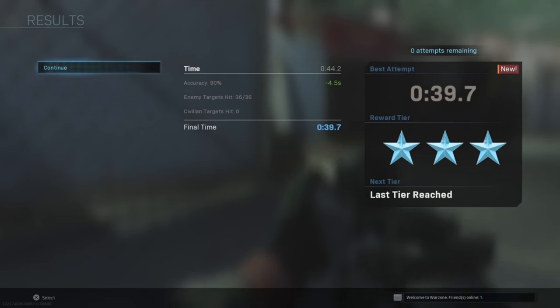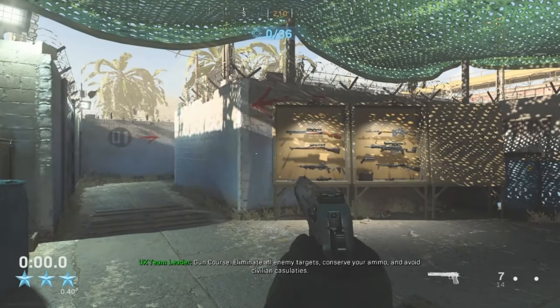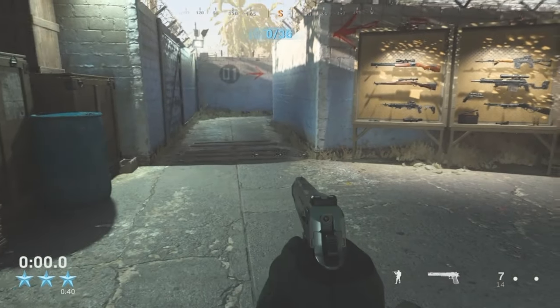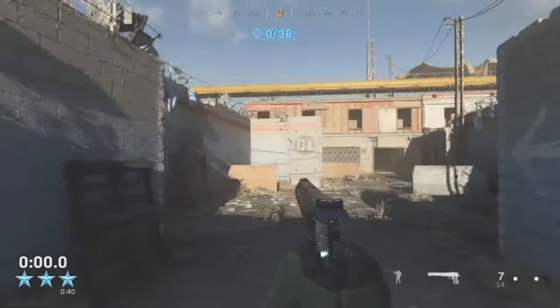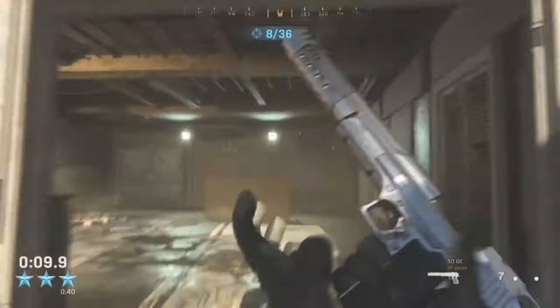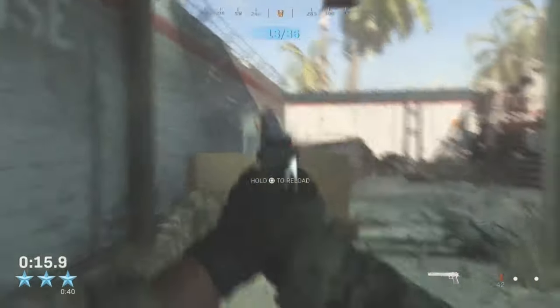The next gun course is by far my favorite one, simply because of the starting pistol which is the .50 GS. In my opinion, this is the best pistol in the game — hands down. I just like how it feels and the damage it does. The only thing I don't like is the magazine size; a 12-round magazine would have been a lot better. But we move through the scenes relatively quickly — 16 seconds and we're almost done with the course.